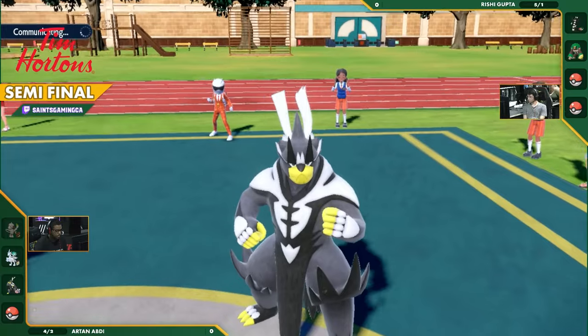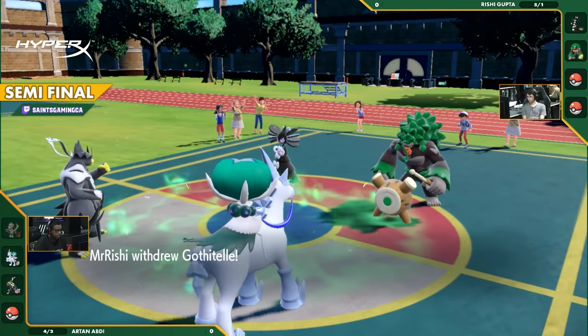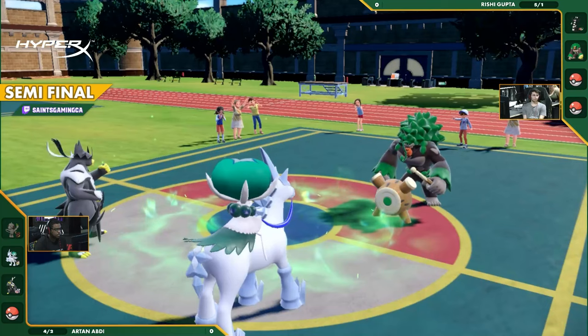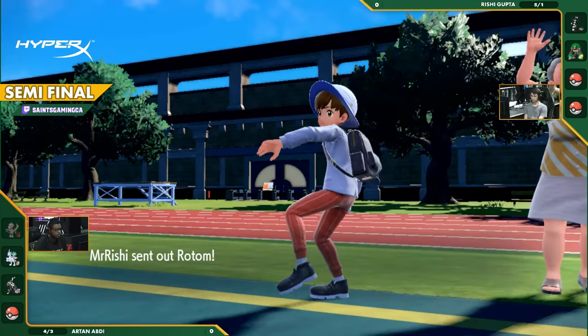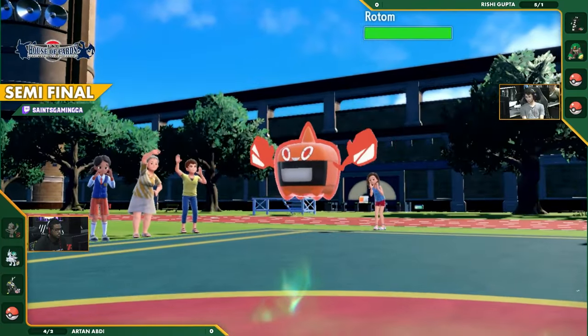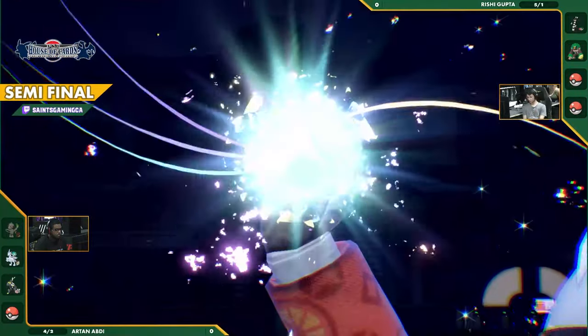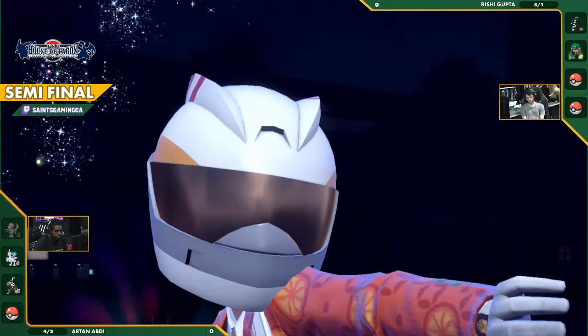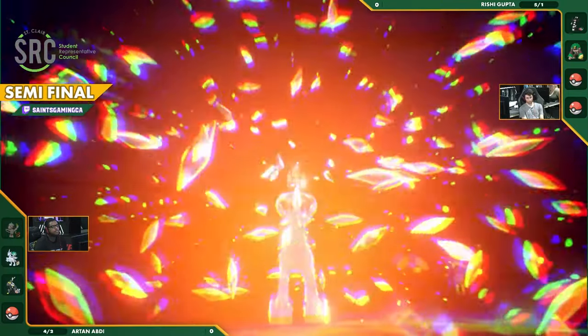Singles is known more as the switching format, but in VGC it can be just as important, and not being able to switch can have quite devastating impacts. We're going to see the Gothitelle free up these two Pokemon, but we're going to see the Rotom come out instead, threatening the Calyrex. We're going to see the Terastallization come out as well. Leaf might be trying to buff up his Calyrex to make it a little safer.